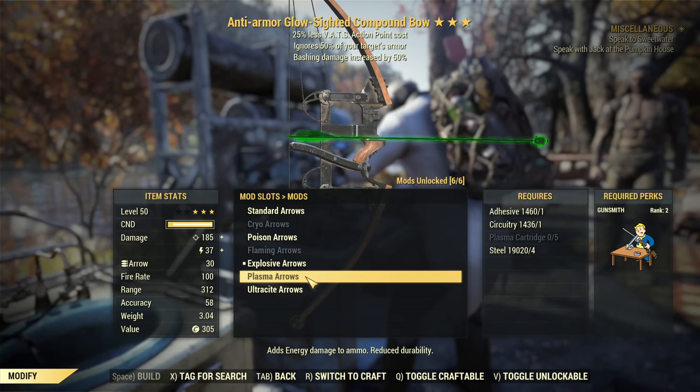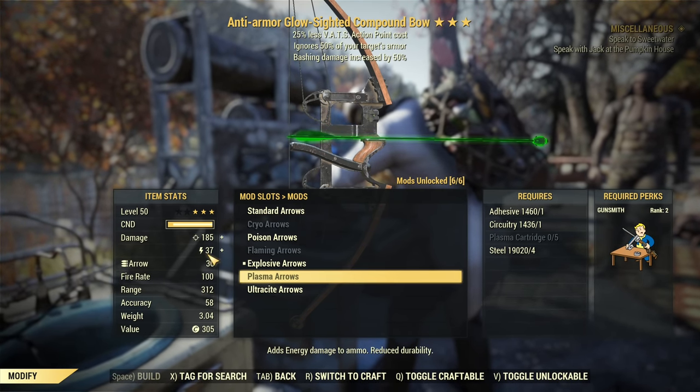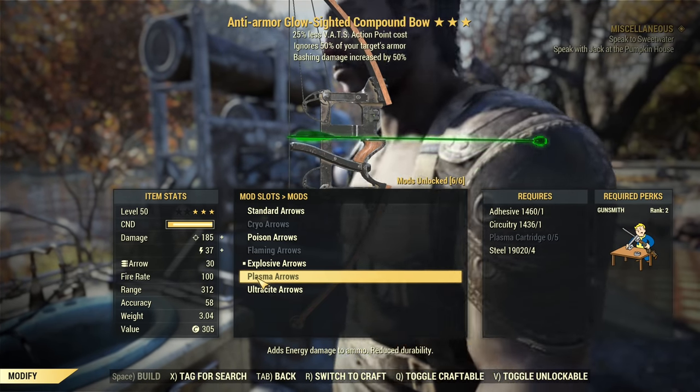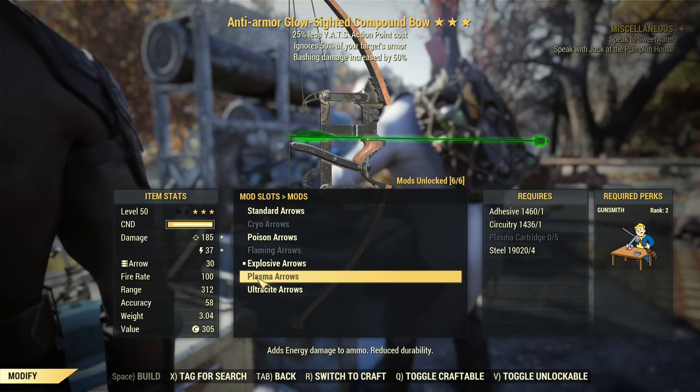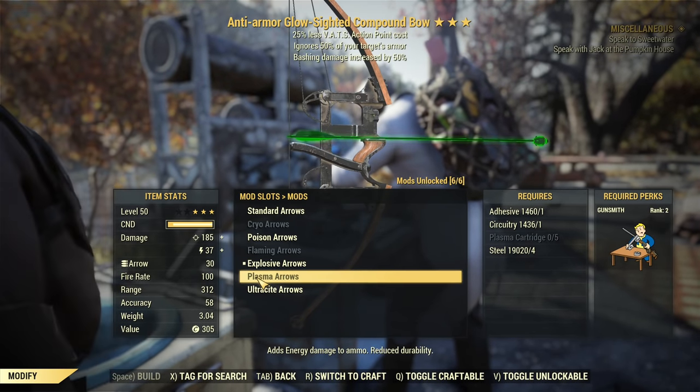One other important piece of information: plasma arrows, even though they add a lot of energy damage, are not affected by the Grounded mutation — I don't know why. So if you have Grounded mutation, you can still use plasma arrows just fine.